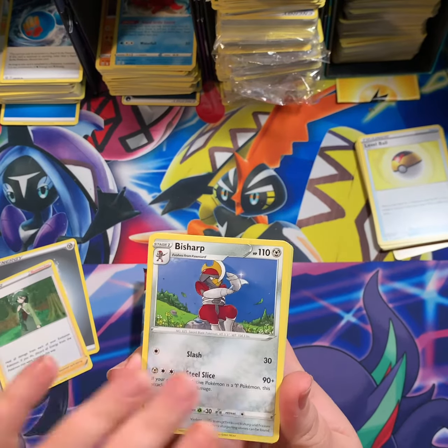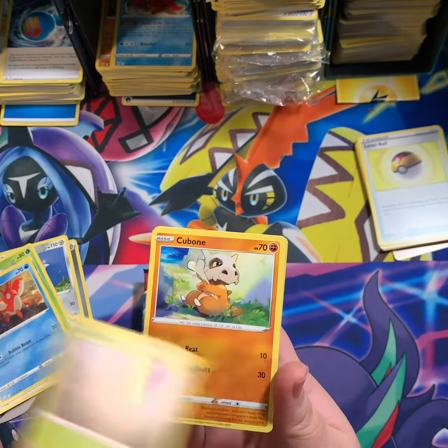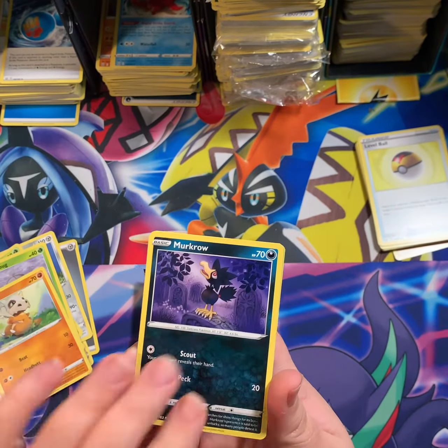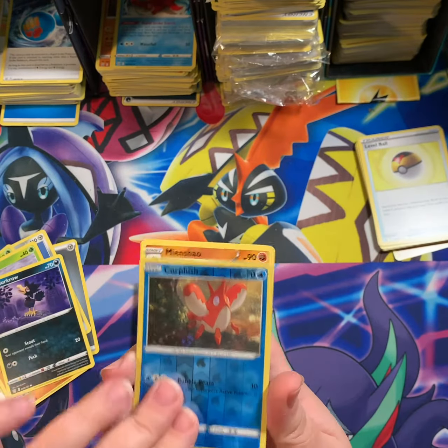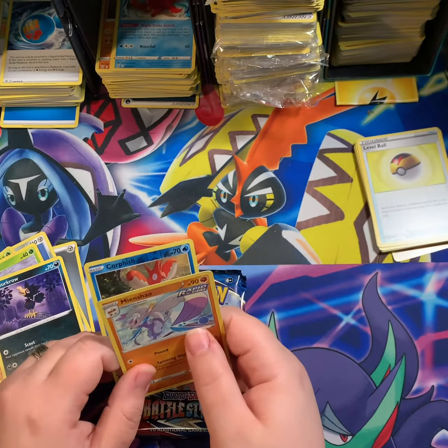Cheryl, Sharp, Weepinbell, Glameow, Corsola, Scatterbug, Cubone, Murkrow, Reverse Corsola, and Rapid Strike — good god — Rapid Strike Mienshao.